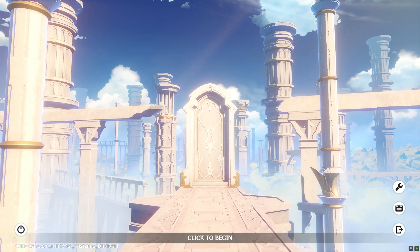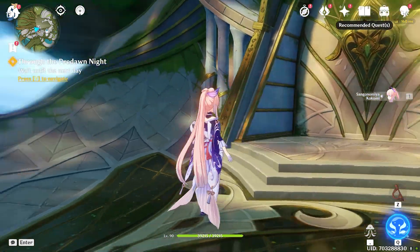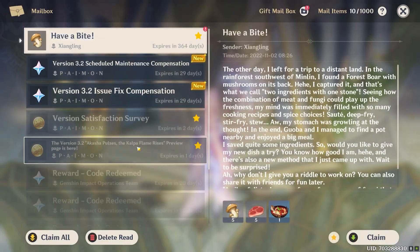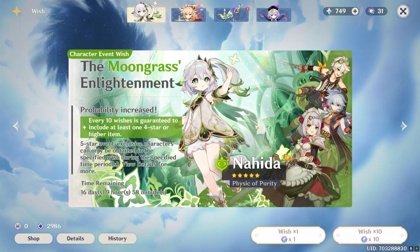Good morning everyone, we are going to be doing our Nahida summons. I've got everything ready — bottle of water, box of tissues, and of course the credit card. Let's get into version 3.2 and see what we have. It took quite a while to download the game, perhaps something wrong with the servers, but we're in. We are in front of the sanctuary with Kokomi, and we're going to claim those lovely free primogems — thank you Hoyoverse!